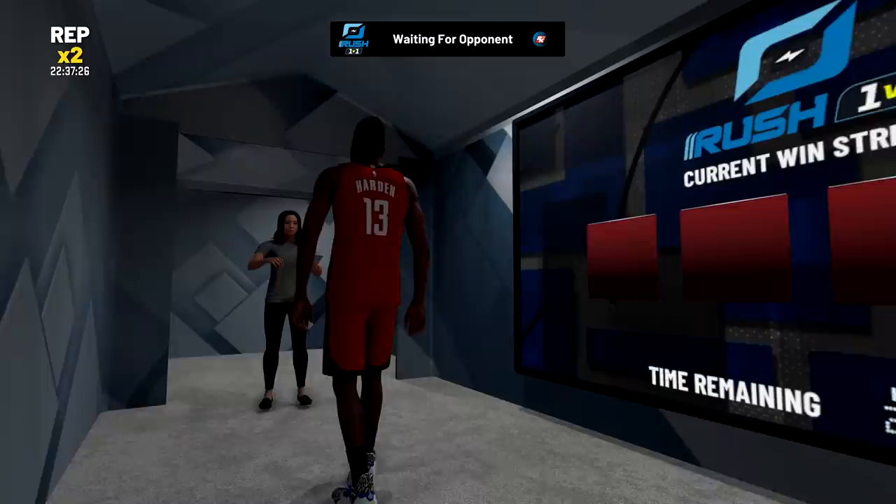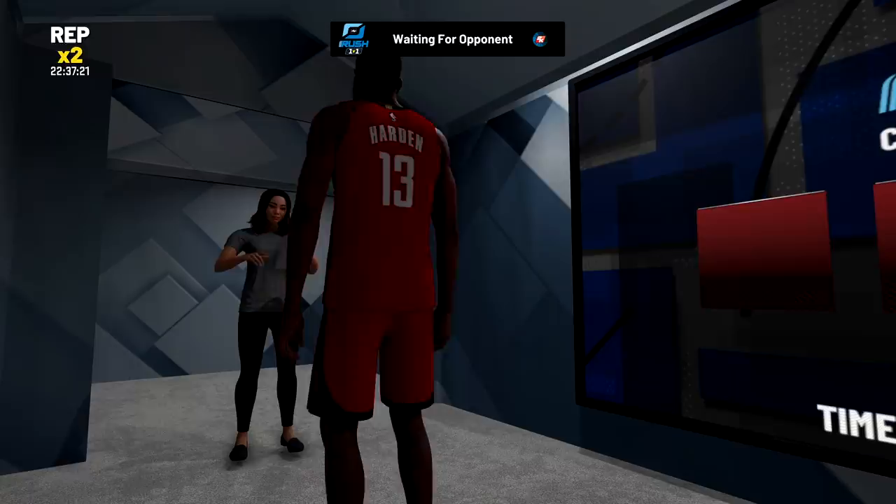James Harden averaging just over 36 points per game in his 2018-19 season with the Houston Rockets. We're going in with our left-handed shot creator build — six foot five, literally a perfect James Harden build right off the rip.